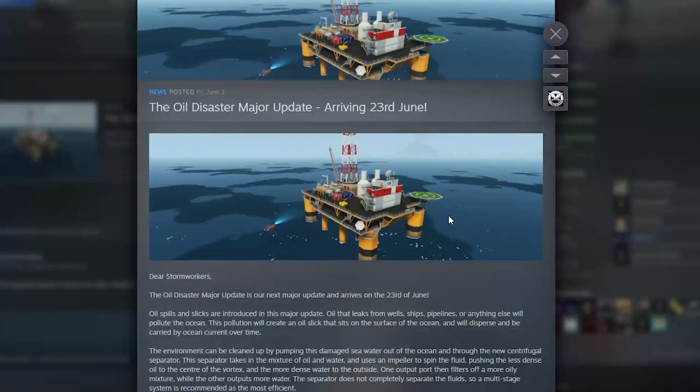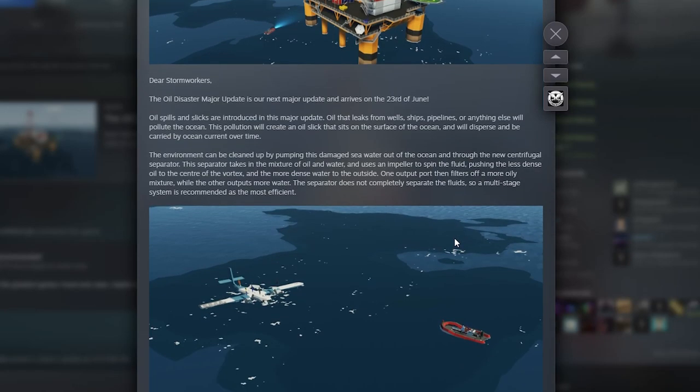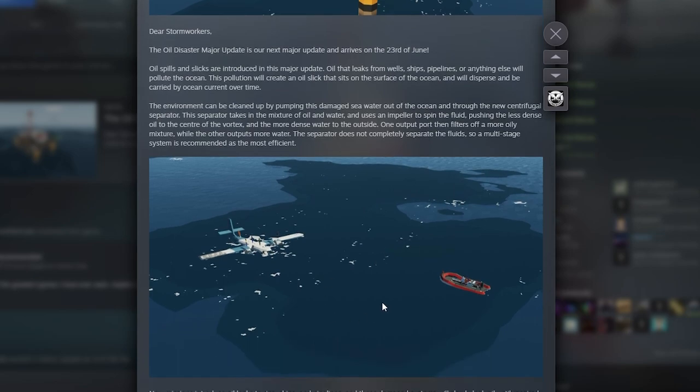Here we have the exciting update. It comes out on the 22nd of June, and as you can see here if you read along, it's going to add missions where you come across an oil spill just like what's shown in this image. This oil spill is going to be dispersed in the ocean and it's going to move with the current over time, which is kind of cool.